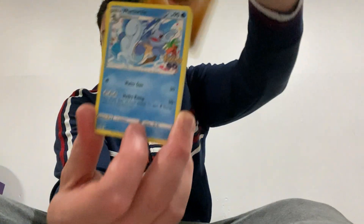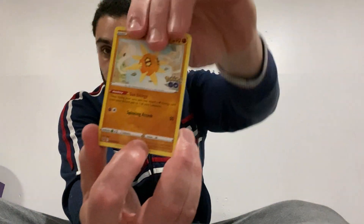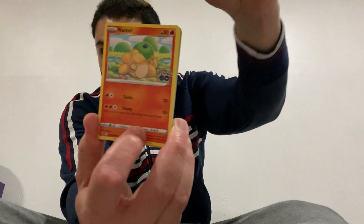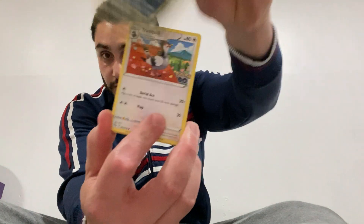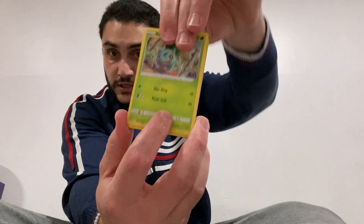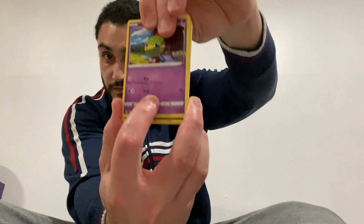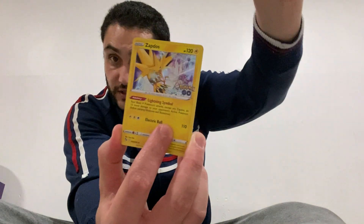Last booster pack! Here we go — fighting energy, water energy, alright. Nidoran. Raticate. Is that a reverse holo? It is! And the W is... Zapdos! Nice.